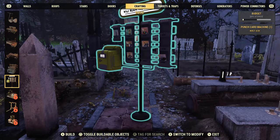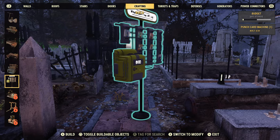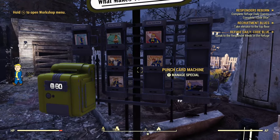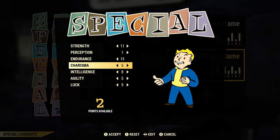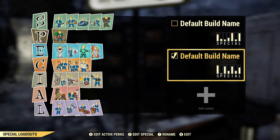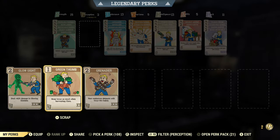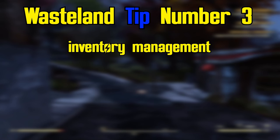Wasteland tip number two: the ability to have loadouts and builds. Located in the crafting tab of your camp is something called a Punch Card Machine. This was added a little over a year ago and it allows you to have multiple builds on a single character — whereas before you had to make and level up an entirely new character. It also allows you to move around your SPECIAL points, whereas before you would have had to reach level 50 and then every level after that you could move only a single SPECIAL point. They're also located at every single railroad station vendor and at every faction's HQ.